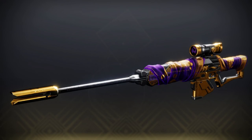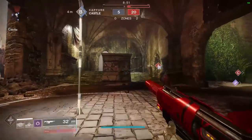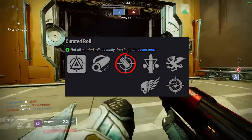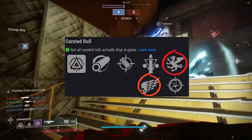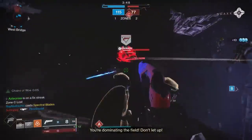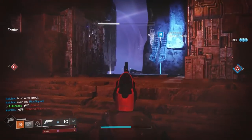Moving on to Adored — the pursuit weapon you can begin questing for today, picked up from Banshee. A lot of us are wondering if this sniper rifle will replace Beloved. It has a zoom of 45. It comes with Agumented Rounds, Triple Tap, or Vorpal, making it look pretty good for PvE. It also comes with Killing Wind and Snapshot for PvP — this seems like a very far-reaching sniper rifle. Adored might be the top-tier choice for PvP players.